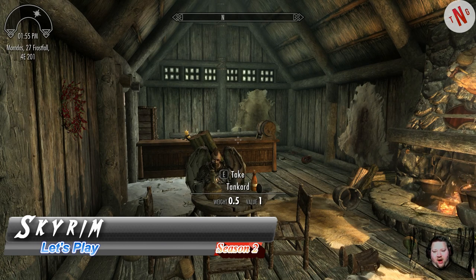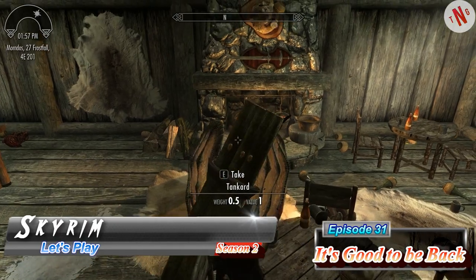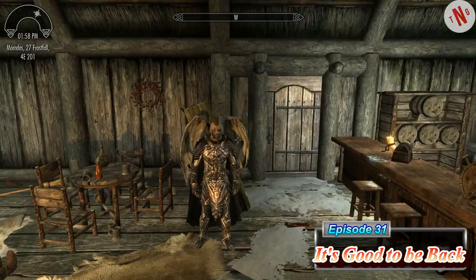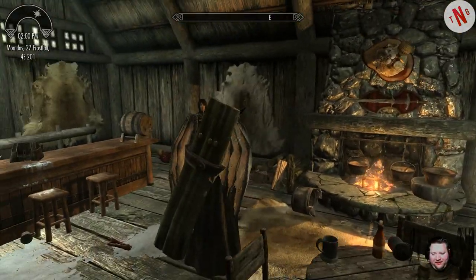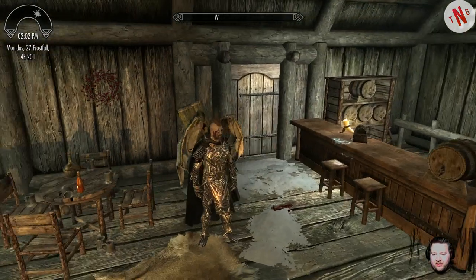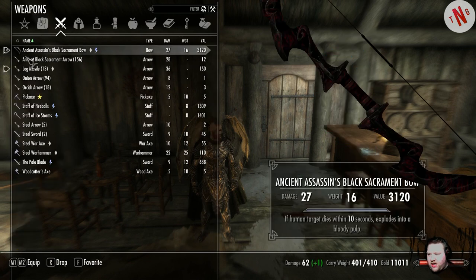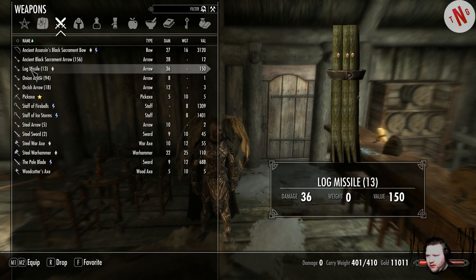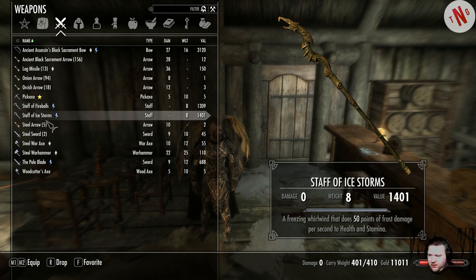Hi all, and welcome back to our Skyrim Let's Play, Path of Balthasar the Great. Last time we left off, we were just having some fun with some overpowered gear, and some overpowered log-looking things on my back — those are actually arrows. Usually I just have my magic to do my damage: freezing whirlwind. I want to have this one in my main hand.